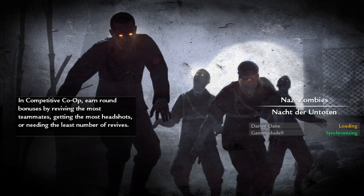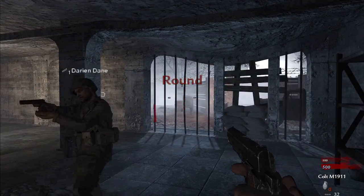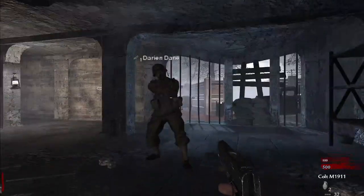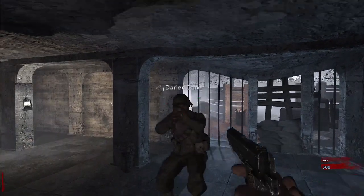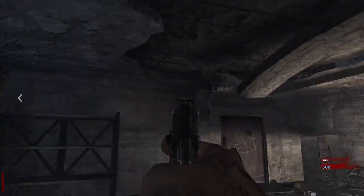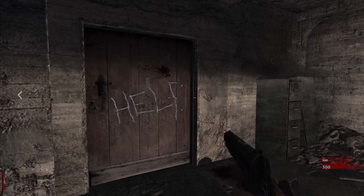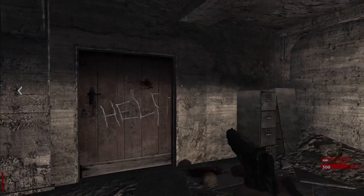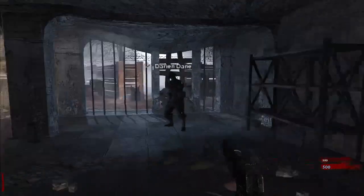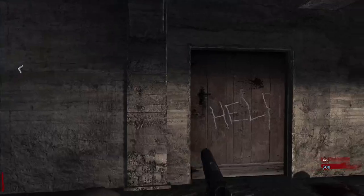Welcome back. Today we're doing something special - it's World at War and we're doing the original Nacht der Untoten map. The challenge is a record challenge: Thompson room only. We're going up the stairs, through the room, and once we're in that room we can only stay there. The only weapons we get are the Colt, the Thompson, our grenades and knife - that's it. No buying anything else.